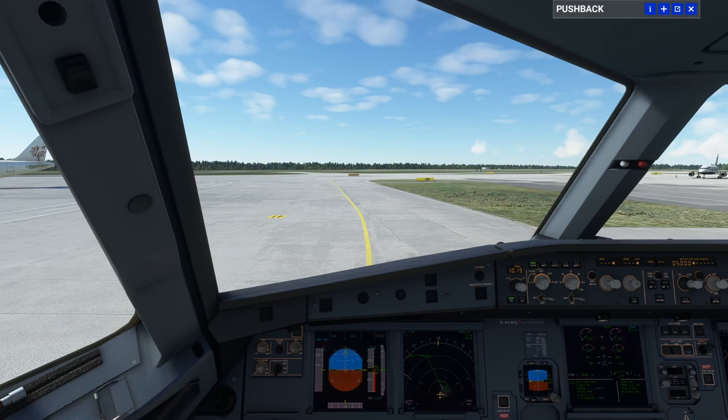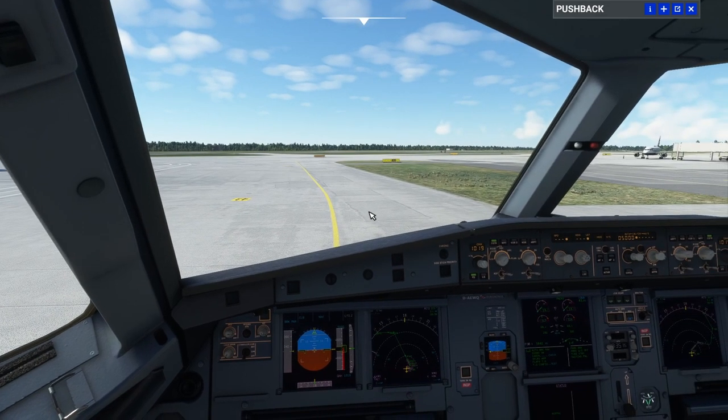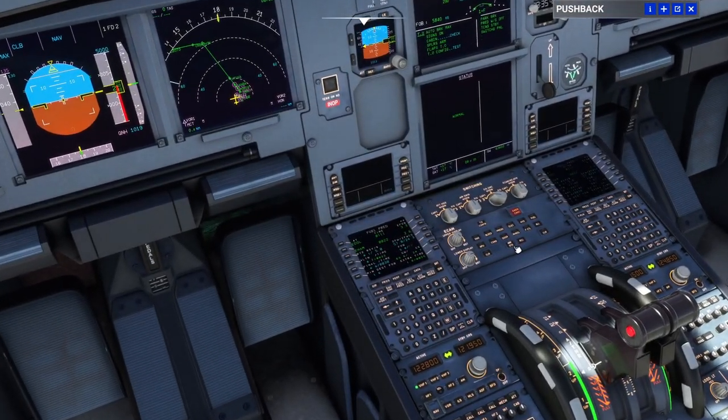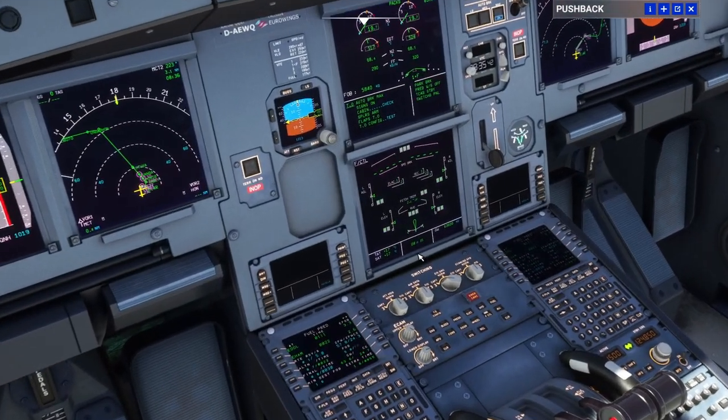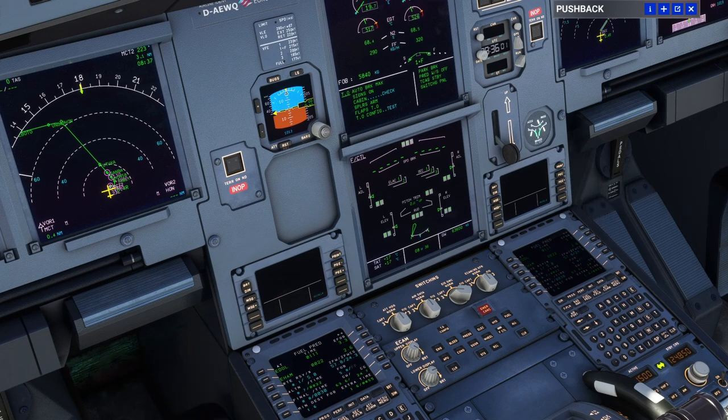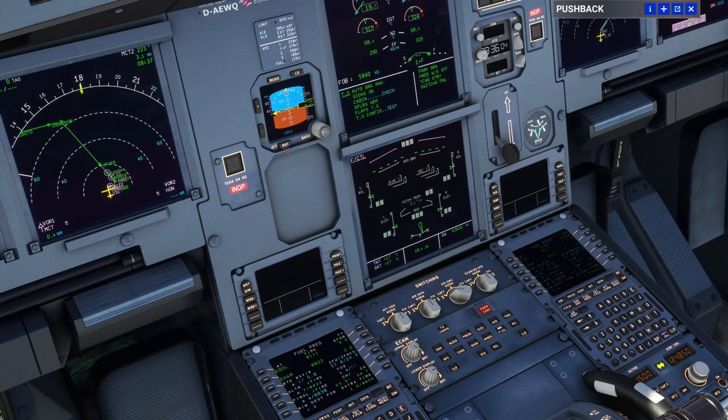Let's continue with our before taxi flow. We're going to do a flight controls check. Pressing the flight control button to bring up the display, I'll grab my joystick. We're going to check: full left, neutral, full right, neutral, full up, neutral, full down, neutral, right up, left, full right and neutral. That is a flight controls check.